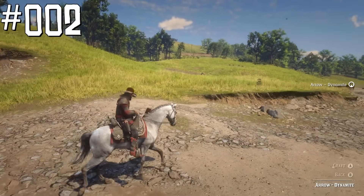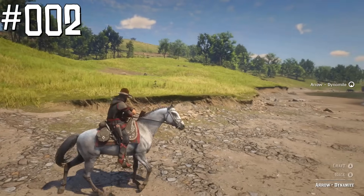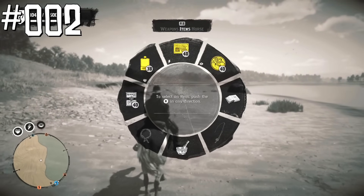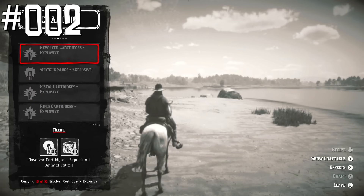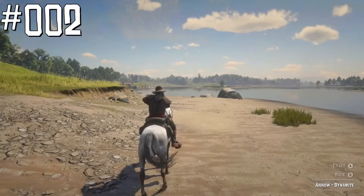You can craft different ammo, including dynamite arrows, while riding your horse. You don't need to dismount or even stop. Just open the weapon wheel, choose items, mortar and pestle, and craft explosive or split point ammo — obviously if you already have a pamphlet and ingredients.